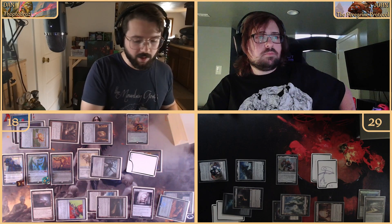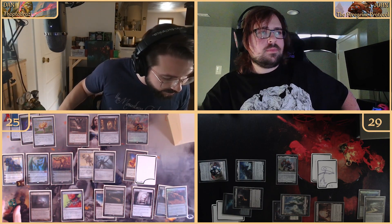We look at the top with the Mystic Forge. We'll tap two, play one into Relic of Progenitus — remove it and all graveyards from the game and draw a card. We look at the top again, leave it, and go to our turn.